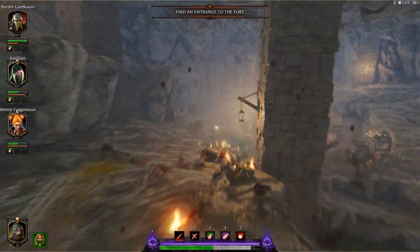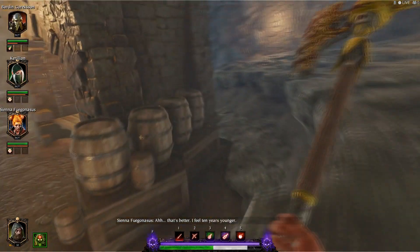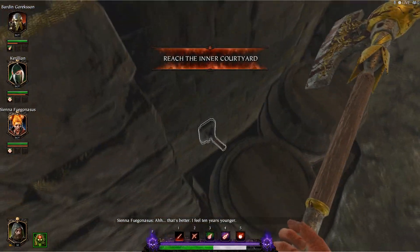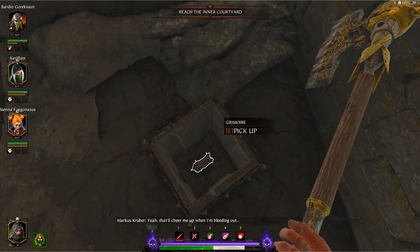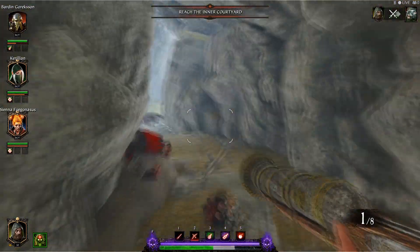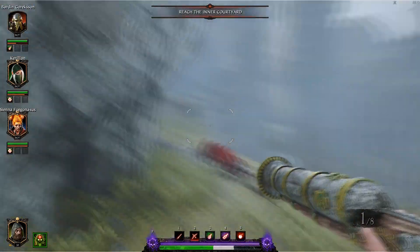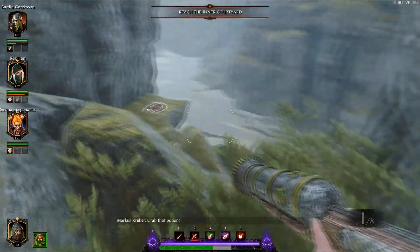For your second Grim, as you drop down out of these areas into the section that has the little tower in the center, just jump down there, activate that switch, and there's your second Grim. The new location for your third tome isn't far from here — as you progress through the level and up through the tunnel, rather than turning left, just turn right and head into this little cave, and that's where you'll find your third and final tome.